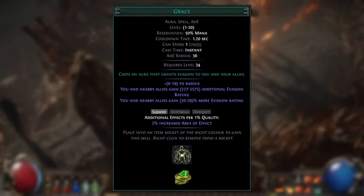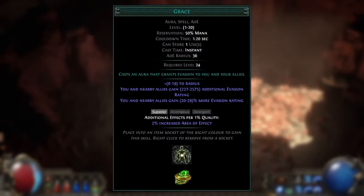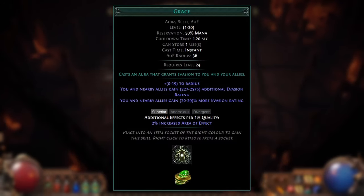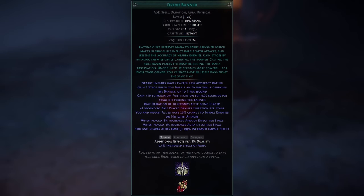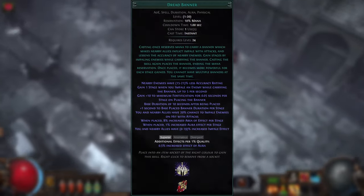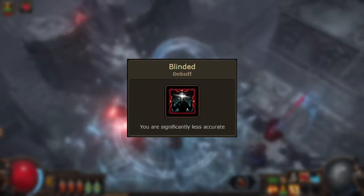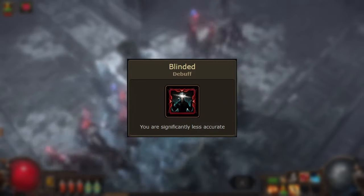Grace is an aura that grants a large amount of flat evasion and up to 29% more evasion at level 20. You can get significant increased evasion scaling from the passive tree, and modifiers like the Eldritch body armor implicit that grants increased Grace aura effect further improve evasion scaling. There's also Dread Banner, which applies 21% less accuracy rating to nearby enemies at level 20 and scales with aura effect. Blind is a debuff applying 20% less accuracy and 20% less evasion to the target, and can be scaled with modifiers to blind effect found on the passive tree and gear.